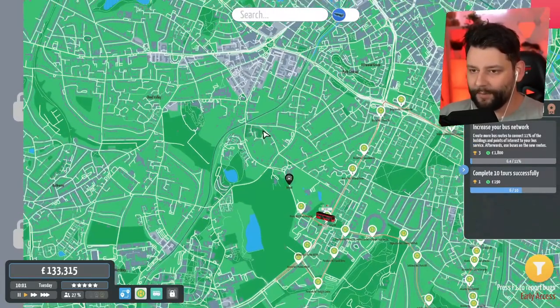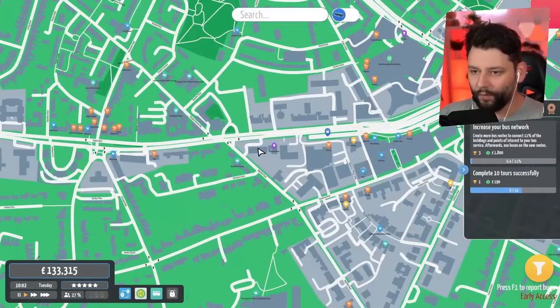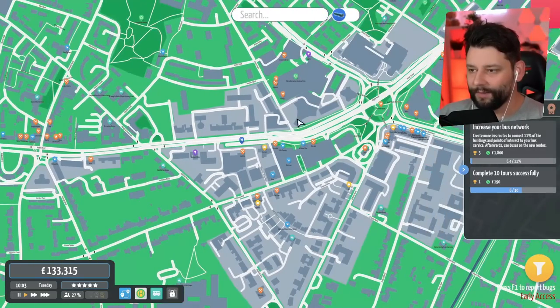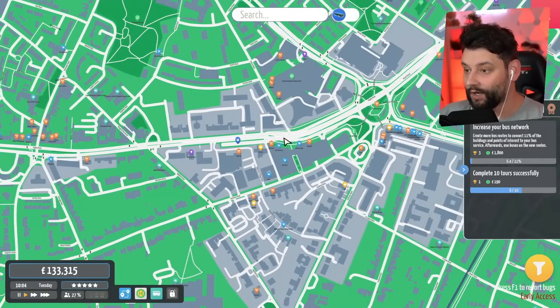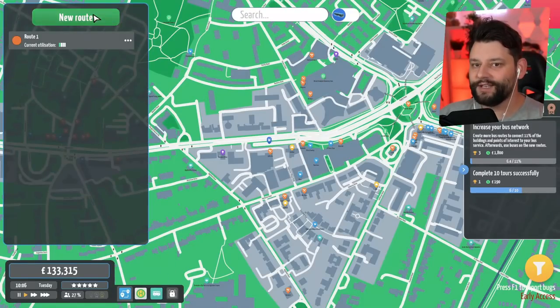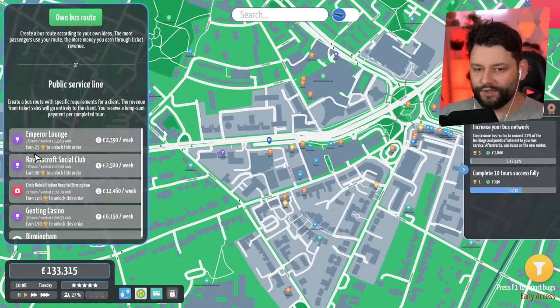Starting down here, then, because we have our depot. Now, I know that I don't have to ultimately utilize the bus stops that currently exist — I can kind of create my own. So, if I go to bus routes and create a new route. To unlock the public service lines, the first one I need 25 trophies. I've only got three out of 50. So, I've got to complete more of these. New bus route.